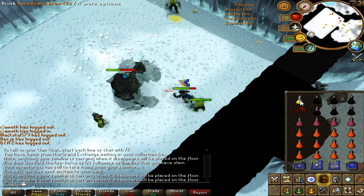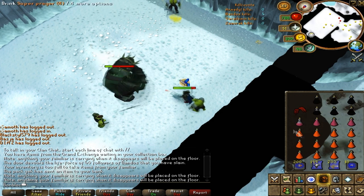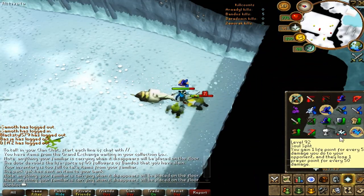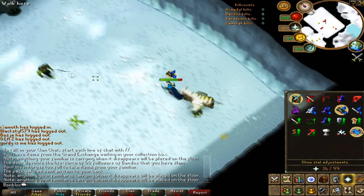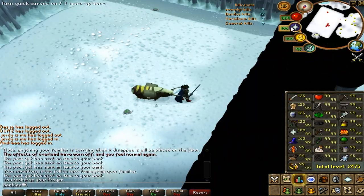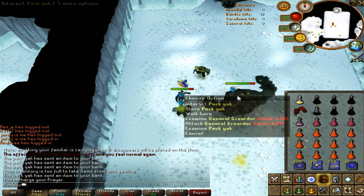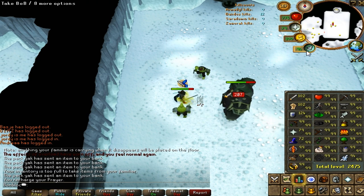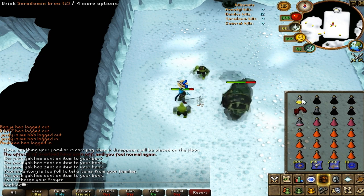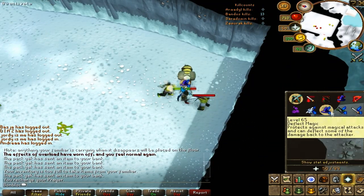Try not to use restores and super prayers too often since you can use the altar every 10 minutes. You can use the bones-to-peaches tab to convert minion bones into peaches for extra healing — just drop a few items, take the bones, turn them into peaches, and eat them. You should be able to kill 2 Grardors with 1 dose of overload, especially with special restore potions. Put on a Ring of Wealth just before Grardor dies for the drop, then switch back to your Berserker Ring or Onyx Ring. You can use an overload mid-kill, but make sure you have at least 1000 life points and spam brew immediately after. With this gear you should grind up to 40 kills. With a Divine or Elysian you can get over 40 kills per trip; with a Chaotic kiteshield or Dragon Fire Shield you should still get about 30 kills.